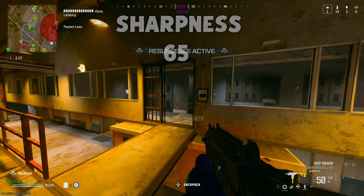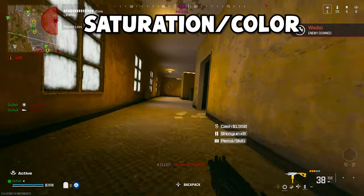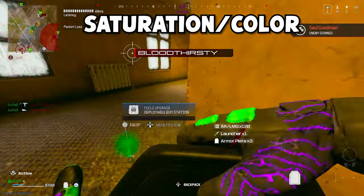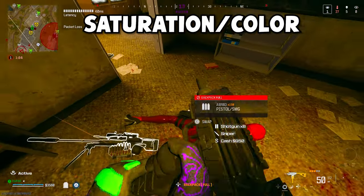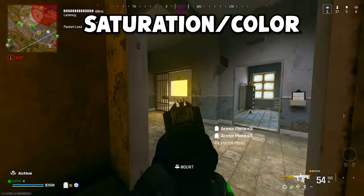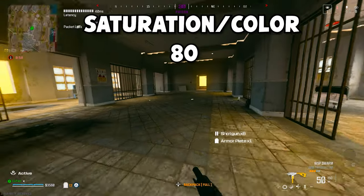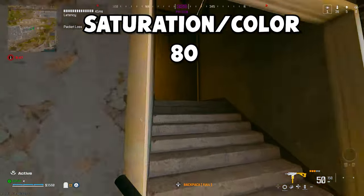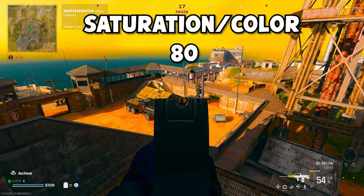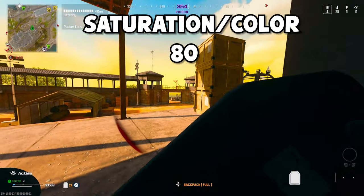Moving on to the most important and most requested topic, which is saturation. Keep in mind that saturation works a little differently on everyone's monitor and has different names depending on your TV or monitor. The gameplay you're watching right now is recorded on console, and these are the colors you can achieve with monitor settings. I recommend you bump saturation up depending on how much color you want — I usually use about 80, going from 50 as the base minimum, so that's about a 30% increase in color. Rebirth is actually pretty colorful itself, so you might want to dial it back, but I like 80.